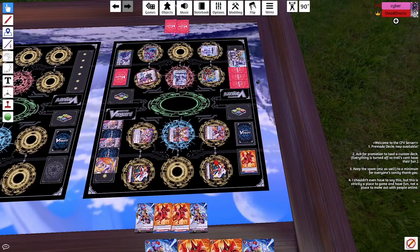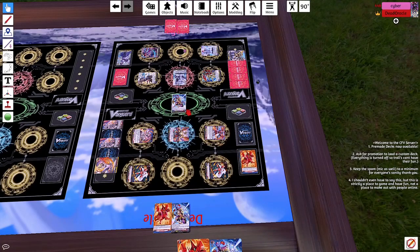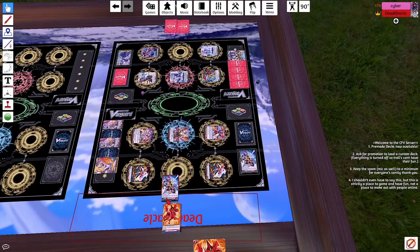Continue. 23... 33. Counter blast one on card, counter blast one — 38. Okay, 38 — that means 20 at least. PG. Okay, vanguard with 15. Perfect guard.